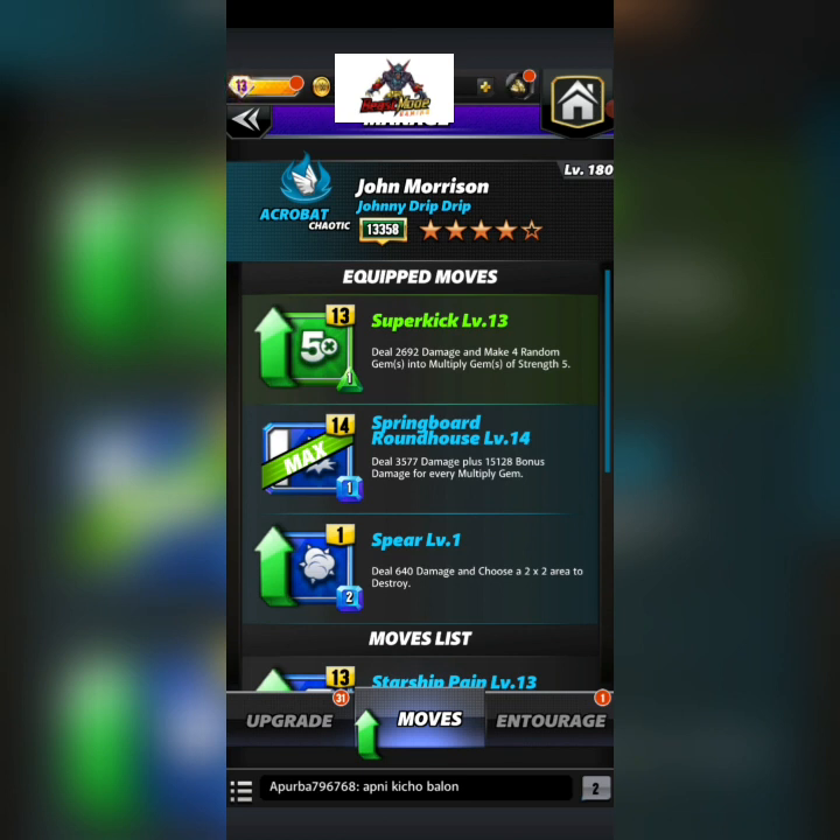Right off the bat we're gonna use the one-charge green super kick — deal 2,700 damage, make four random gems into multiply gems of strength five. The one-charge blue springboard roundhouse deals 3,600 damage and you get 15K bonus for every multiply gem. When you get lucky enough to use it three times in a turn it's fantastic, but it's so random. You need two blues and a green in a corner twice, and it's just not always happening.